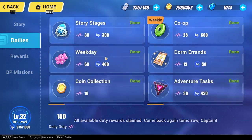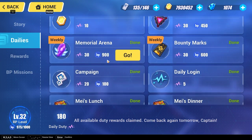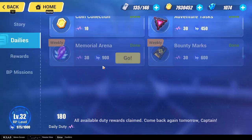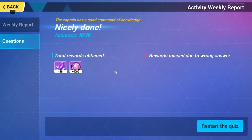Next is the daily tab. I've already completed mine today — sorry about that. But this is basically your daily missions: you need 150 activity points to get around 40–50 crystals. If you're confused about where to go for a specific daily task, just click 'Go' on that tab and the game will bring you directly to that activity.